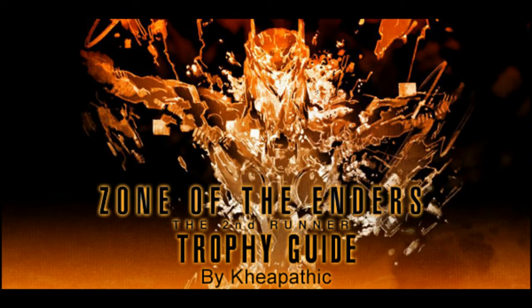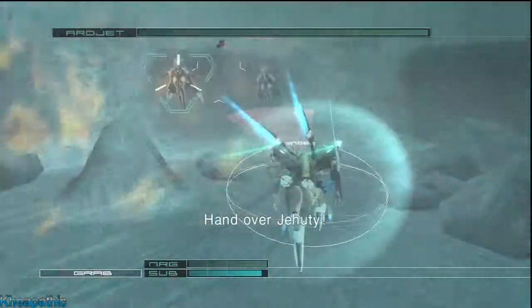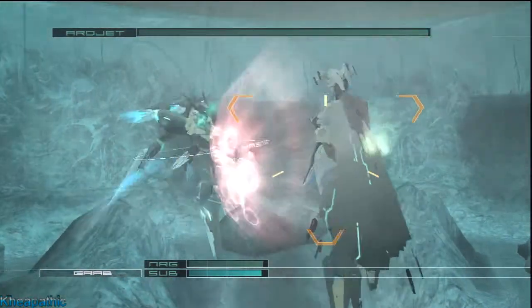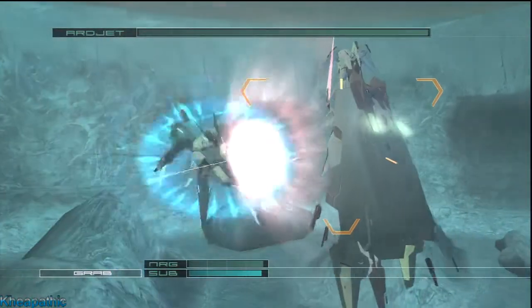Hello everyone, my name is KeaPathic and this is my trophy guide for Zone of the Enders: The Second Runner. The trophy I will be covering in this video is Beginner's Luck. Beginner's Luck happens at the start of the game against Arjet. For the trophy, all you need to do is defeat her on any difficulty, which is not that difficult.